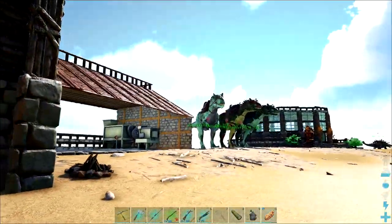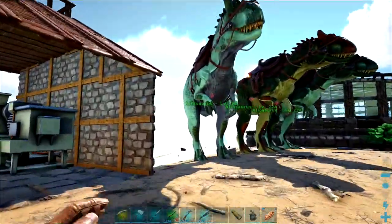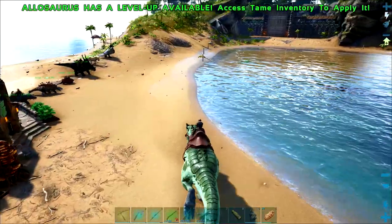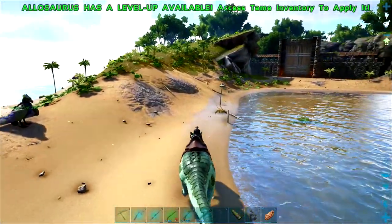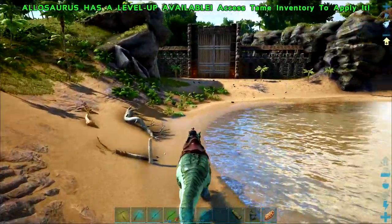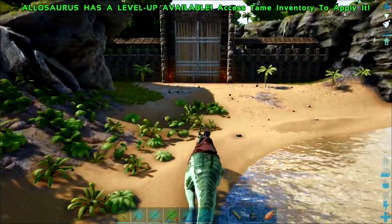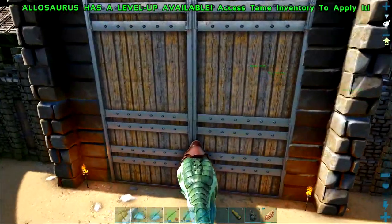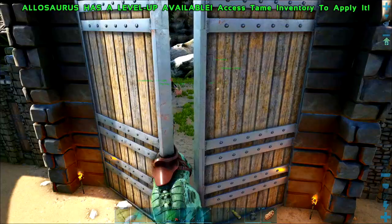Today I figured we're going to have a day around the base, do some Dino breeding, and I was planning to tame some snails as well because cementing paste is starting to be a problem. It was alright going into the Chitin/Keratin caves but that's a bottleneck I want to get rid of, so I'm going to tame a few snails.